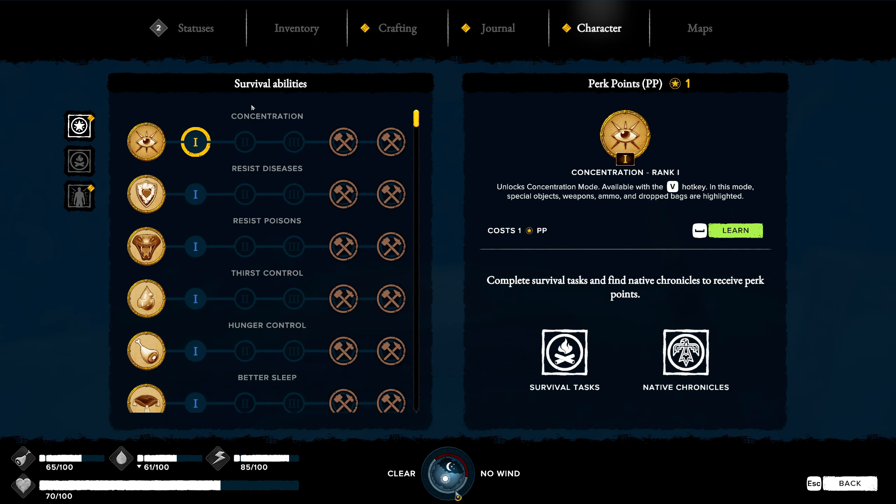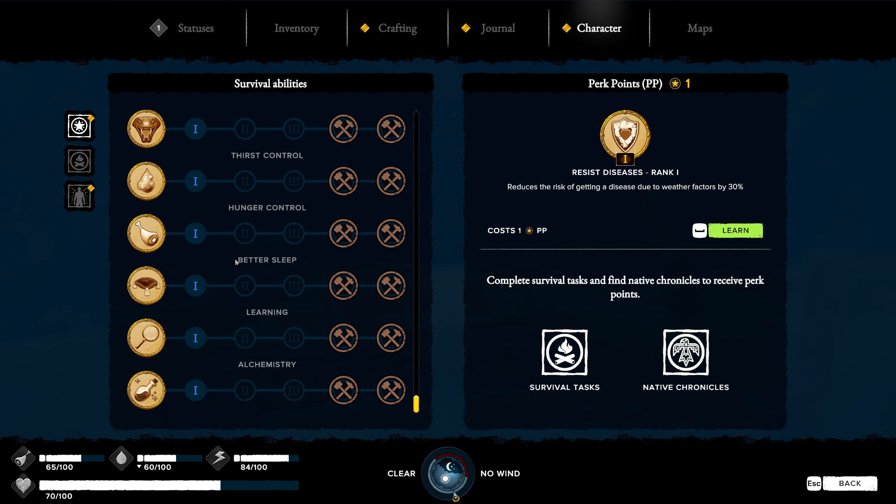Under character, we got stuff here we haven't really taken a look at. We've got different things from concentration to resist for diseases. We've got thirst control. We're showing a point here and it unlocks concentration mode, available with the V hotkey. In this mode, special objects, weapons, ammo, and drop bags are highlighted. We probably could have used that to find our spear that we threw and lost. So we've got one perk point and I'm guessing we can unlock these as we go.